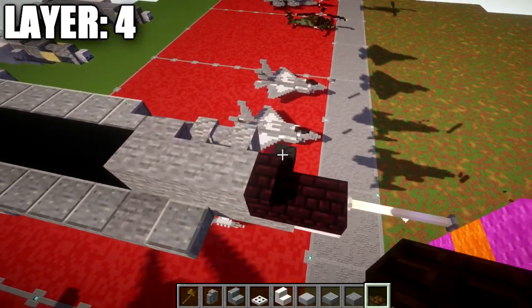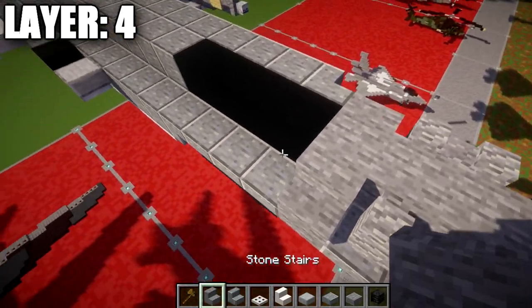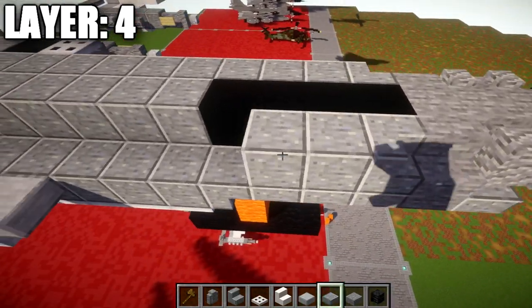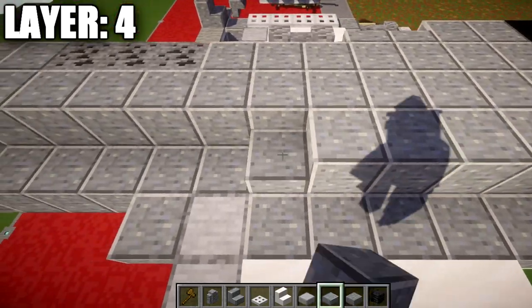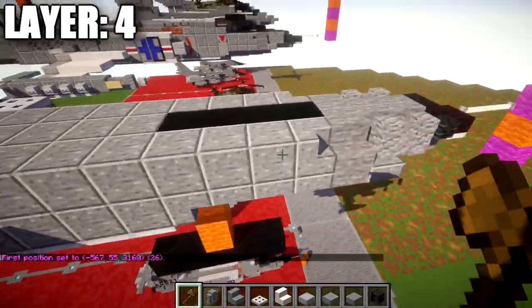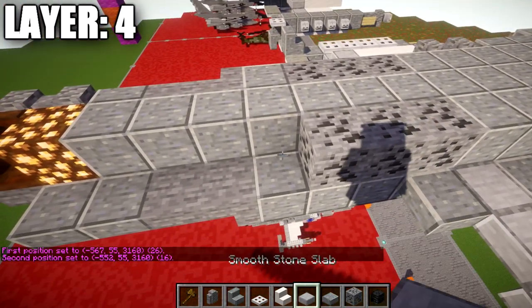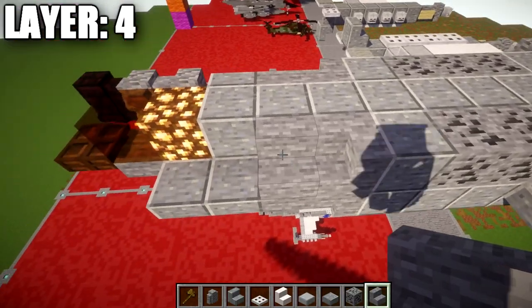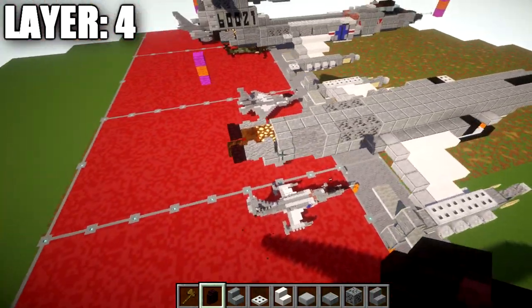Going back up to the front, place a wither skeleton skull on the side of the nether brick stair, followed by one and two andesite walls, a stone stair, and then a cornered andesite stair. Going back from the andesite stair, place 16 polished andesite blocks. From that point place a row of three coal ore blocks, a polished andesite block, then a stone stair, a corner stone stair, a regular stair, a polished andesite stair, one and two andesite walls, and a nether brick wall at the very end to finish that off.